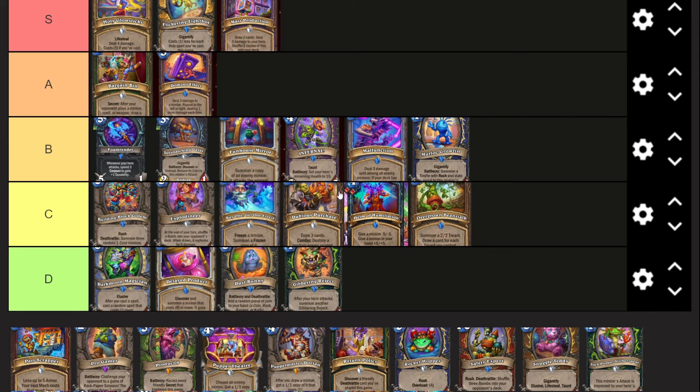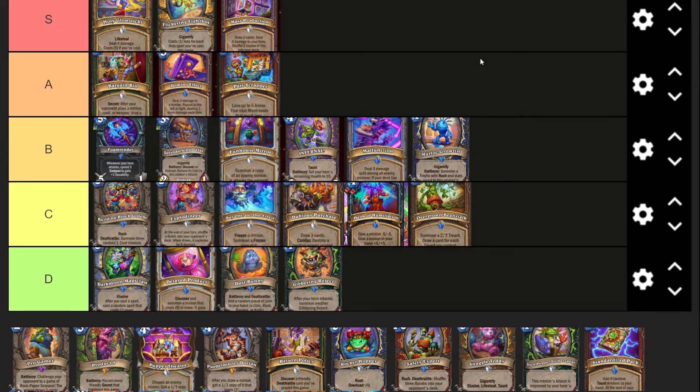Part Scrapper - two mana, lose up to five armor, your next mech costs that much less. A lot of people are really overhyping this card. There aren't actually good mechs to discount - mechs are kind of not that great at higher mana costs. Yeah you have Zilliax, but the card itself is really strong, it's just that there aren't really that many good mechs to discount in Warrior or neutral. So you kind of don't have much to do with it.